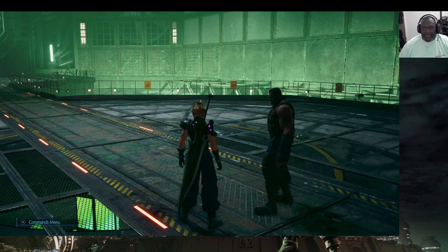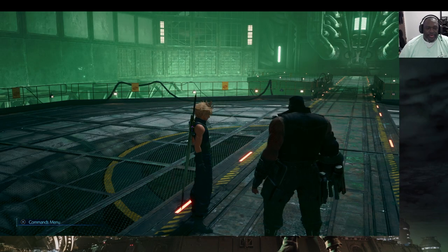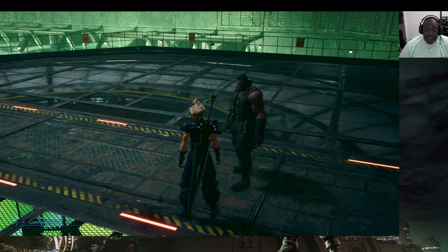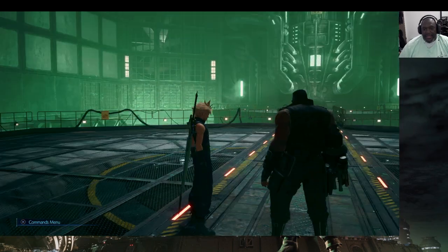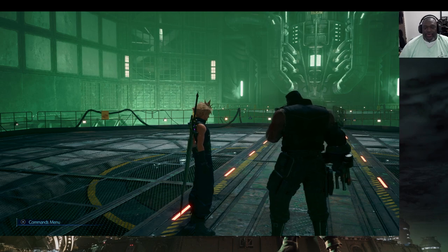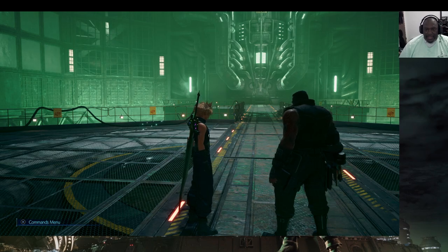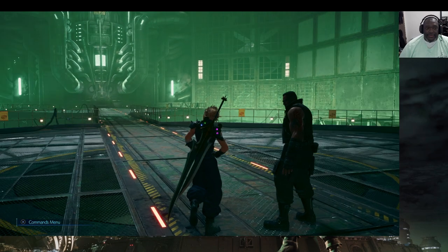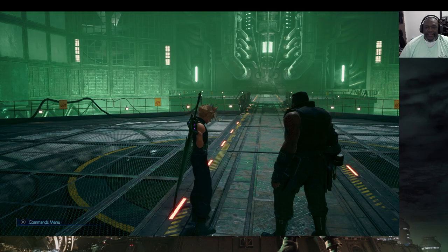Hello everyone, this is Big Baby Jay. This episode we are doing Hard Mode on Final Fantasy 7 Remake. With the help of you all, we're going to tackle the bosses only — we already saw all the cutscenes, so no point going back over them. I'm now on Hard Mode and positioned at Mako Reactor Number One, where the first boss battle of the game is upon us.